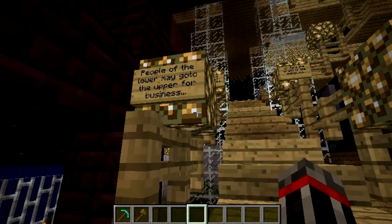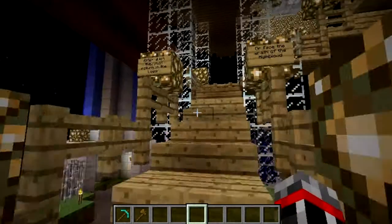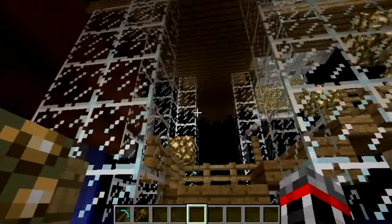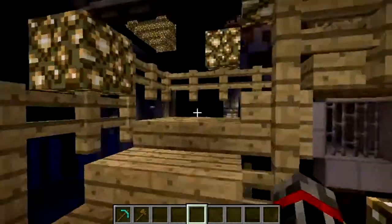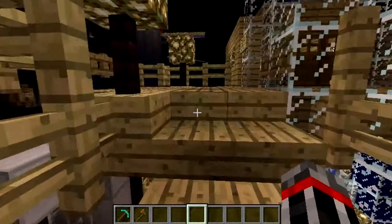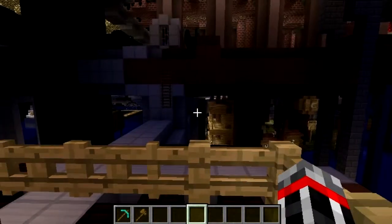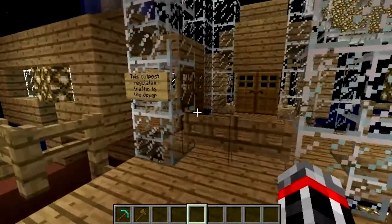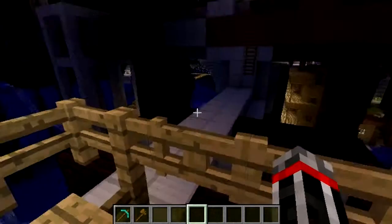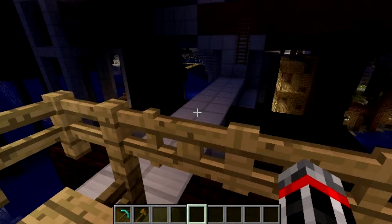People of the lower may go to the upper for business, but they must follow strict rules and curfew. After which they must return to the lower, or face the wrath of the high blood. This is the bottom part of the tower that lets people go from down here to up there — legally. There are a few secrets, and also a fence to get on the piping, though there's not much to see for those. It's more there for the dynamic between the upper and lower.